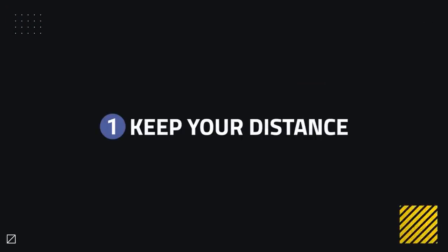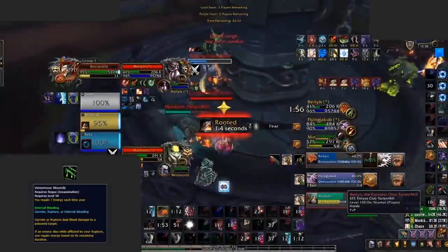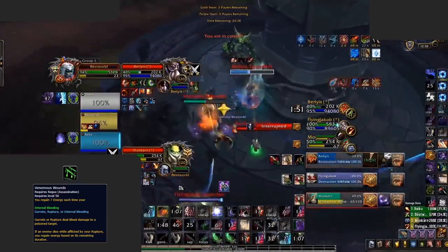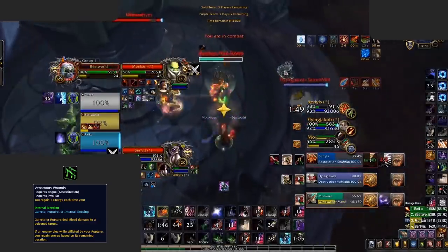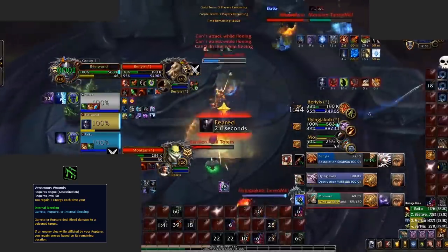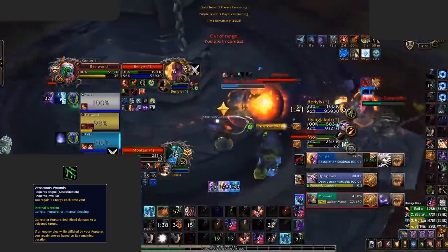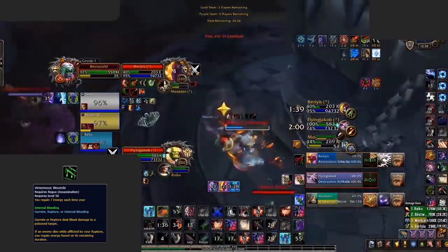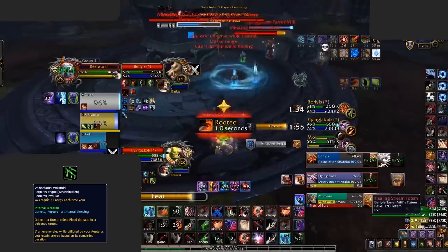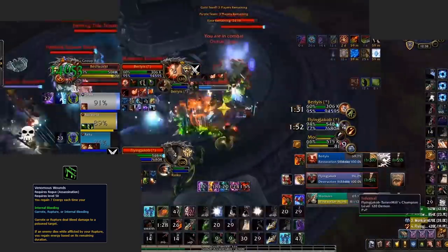Our first and probably easiest way to counter assassination is simply to keep your distance. Assassination Rogues prey on close and stacked up targets. Due to the passive Venomous Wounds, Assassination Rogue loves to dot multiple targets, not only for that high spread pressure, but also as it increases their single target damage, giving them more energy regeneration. This is easier said than done if you're playing a melee cleave, but if you're playing a caster, always try to remain max range from your teammates.